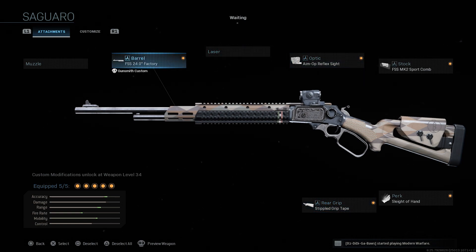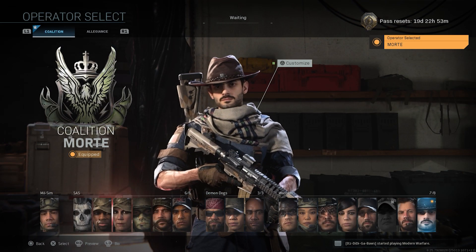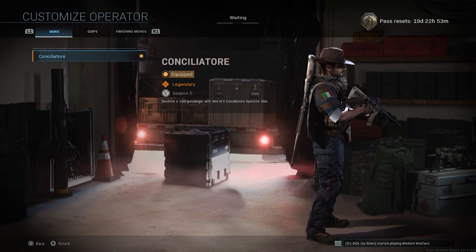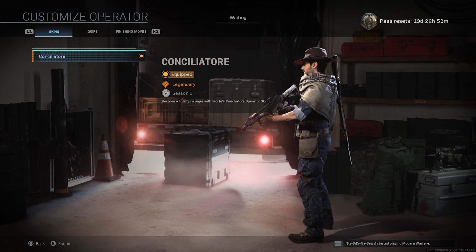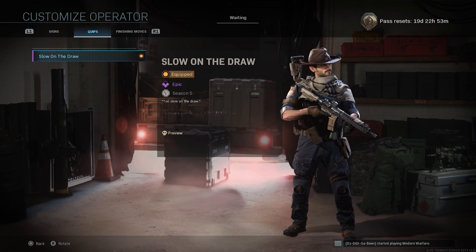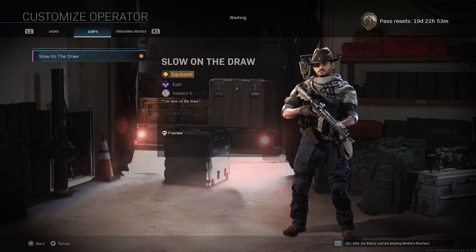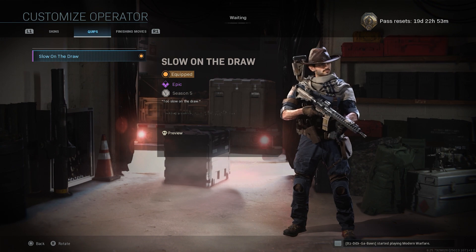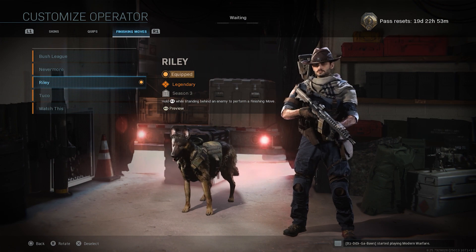Let's take a closer look at the Operator before we jump into the gameplay. When you purchase the Morte Operator Bundle, it will unlock Morte as an Operator. The only skin currently for Morte is the Conciliator skin — definitely a very cool skin, one of the most hyped throughout Season 5 so far. Let's take a look at the Slow on the Draw Operator Quip, and then finally we have the Taco finishing move, which is the only one for Morte.